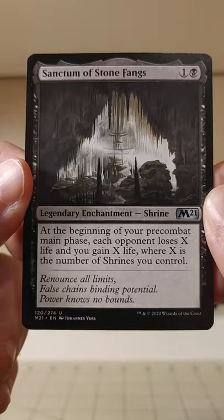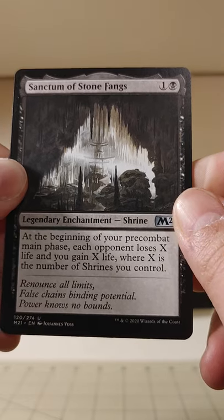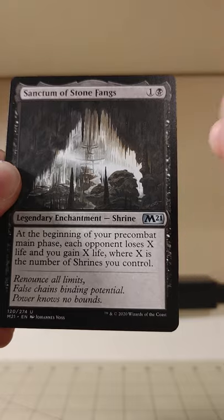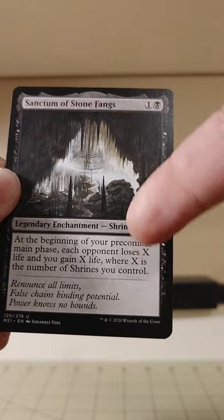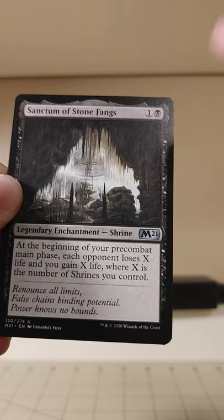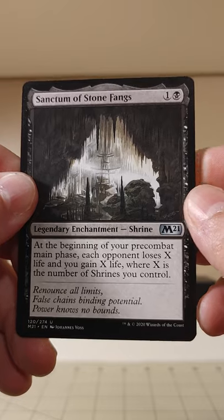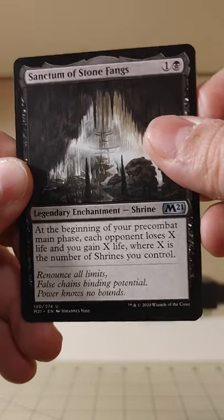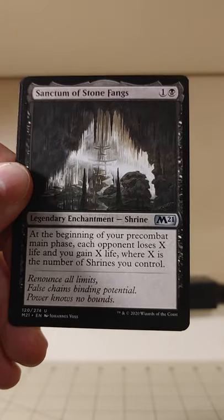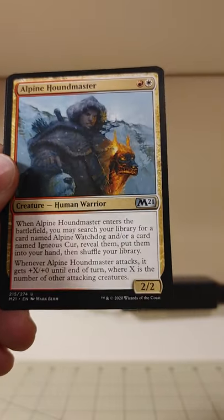There was kind of a shrine cycle in Core 21. It's a little weird, I'm not super into it. It's very rainbow dependent, and there's a sanctum or shrine for each color. And then there's also a rainbow sanctum, which is a rare, which I also have. But I'm not really into these sanctums — sancta? What's the plural there? Sancti? Based on the number of shrines you control, that's weird.